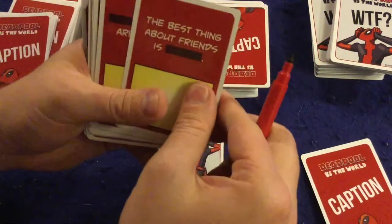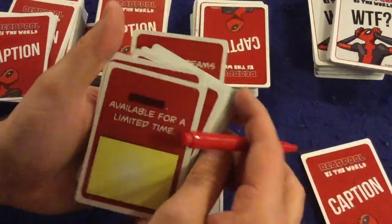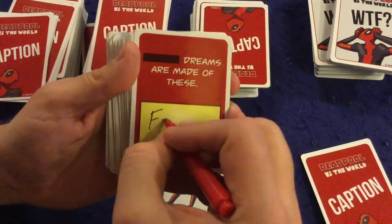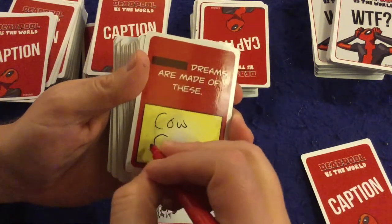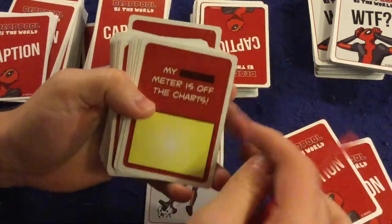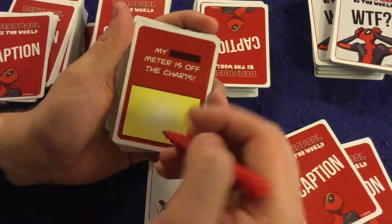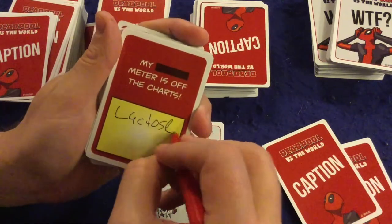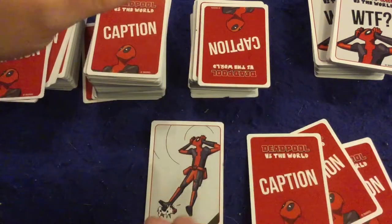Next card: 'The best thing about friends is blank.' Another: 'Blank dreams are made of these.' For that one I'd go with 'cow fetish dreams' — that one's actually pretty solid, it might have a shot to win. Another card: 'My blank meter is off the charts.' I'd fill in 'lactose intolerant' — 'My lactose intolerant meter is off the charts.' Kind of makes sense, as long as you don't think about it too much. So everybody puts their stuff right down there.